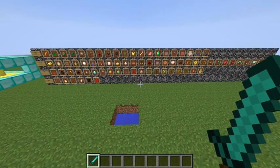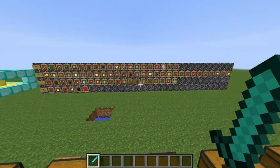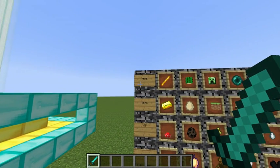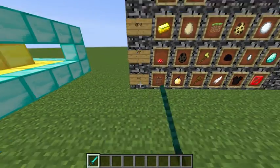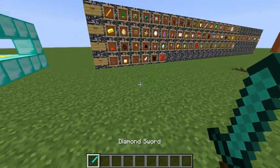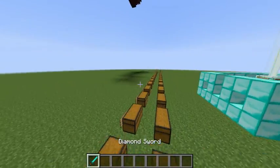I wanted to make the class layout different — because there are separate signs for all the different subsets of classes, I just wanted it to be on one giant board like this, with item frames. There are three sets of classes: free, gems, VIP, pro, and over here it's going to be legendary.